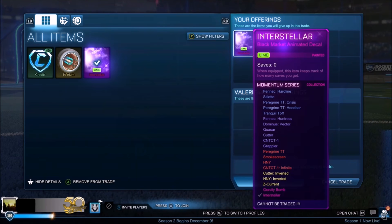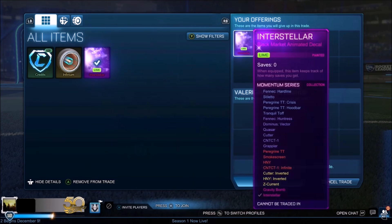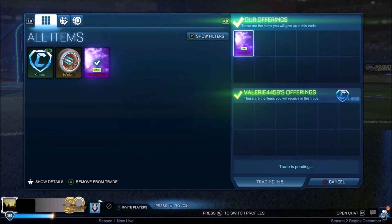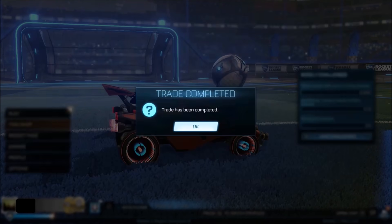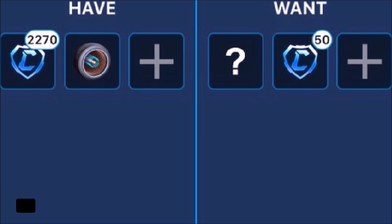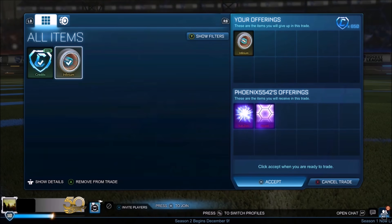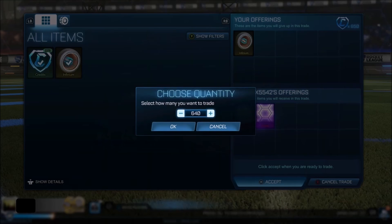I got offered around 1.5k quite often, which is still 100 credits profit, but I knew I could get a little bit more considering the minimum value is 1.7k. I was trying to target selling the smaller items because the Inch seller wasn't really moving, but eventually we got 1.65k — which is 50 less than minimum value, but couldn't care less: 250 credits profit. Also, a question I keep seeing in comments is why don't I put a credit value on bigger items — it's because you want to let the offers come freely.